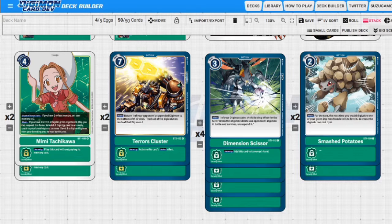Next up we have Dimension Scissors - it's a really good card. It is only a common so you should get your hands on these, and I would definitely hold on to a playset of these no matter what. The security effect adds it to the hand and it's three to play. One of your Digimon will gain the following effect for the turn: when this Digimon deletes an opponent's Digimon by battle and survives, we unsuspend it. So we're able to keep swinging - Puppetmon is not once per turn - so we can swing, swing, swing and get a bunch of memory to play another really big card. It's a form of creature elimination without it being creature elimination.